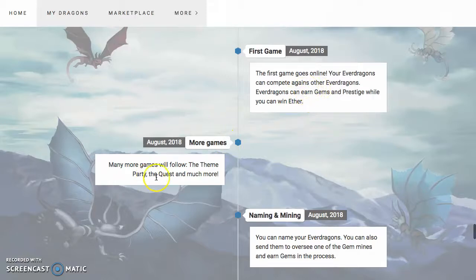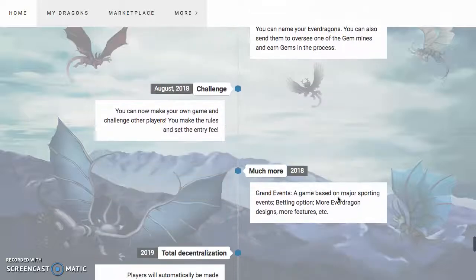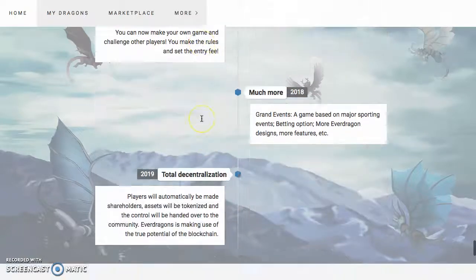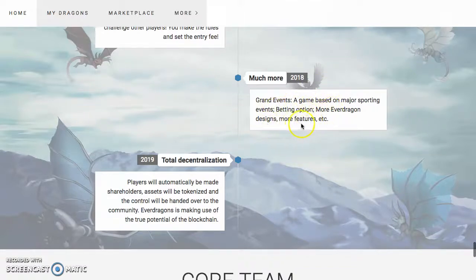The roadmap shows the first game in August. You can compete against other dragons — Ever Dragons can earn gems and prestige while you win ether, and that's really what everyone wants. More games will follow. Naming and mining: you can name your Ever Dragons and send them to oversee a gem mine to earn gems. You can make your own game to challenge other players, make the rules and set the entry fee. August also has grand events, game-based major sporting betting options, more Ever Dragon designs, and more features.